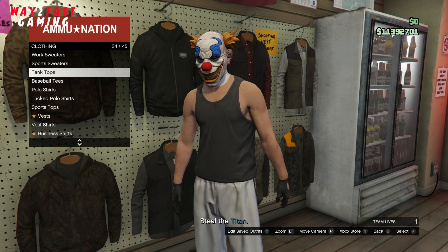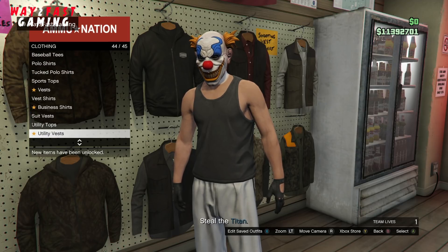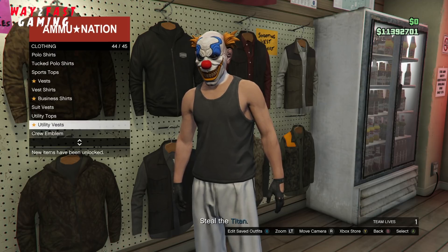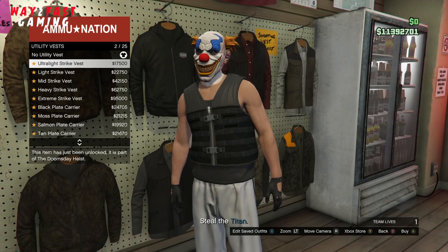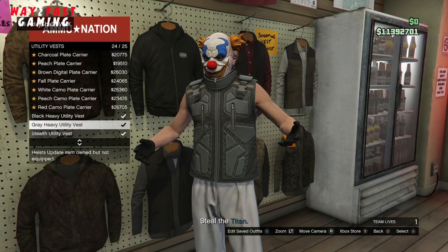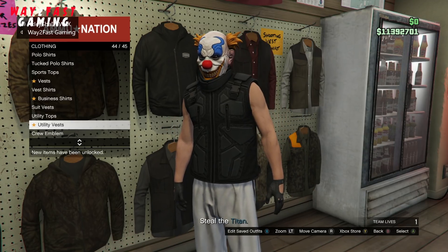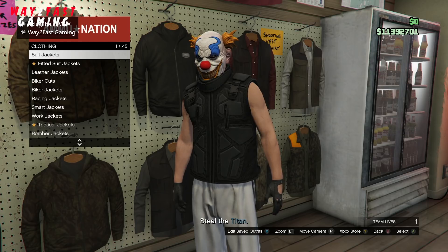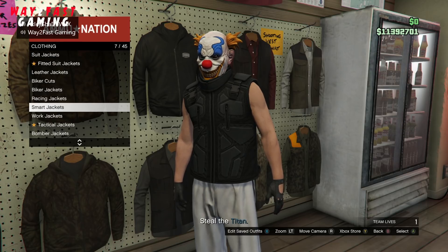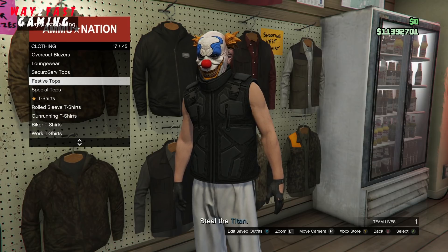We want the black tank top. Now from here, what we are going to do is go to utility vest. Once you click on utility vest, go to the bottom and click on that middle one — or you can go with the top one, the black one. Next, overcoat blazers is the item you want to click on.